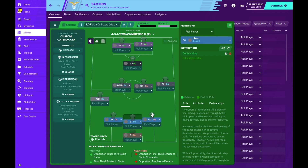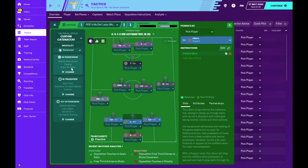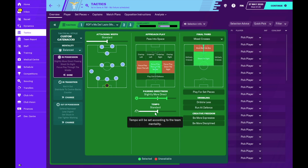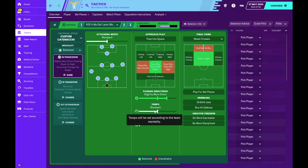For the libero, who is key in this system, without the instruction his mentality is balanced, but with it his mentality goes up to positive - he'll be dribbling more to take the ball out of defense and organize counter-attacks. Our passing directness is slightly more direct - we want to get the ball to the target man and trequartista as our main outlets. For tempo we've gone with standard. The preset uses lower tempo but things happen too slowly and counter-attacks lack speed, while higher tempo with direct football adds too much risk.